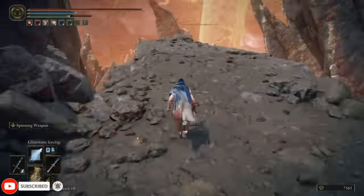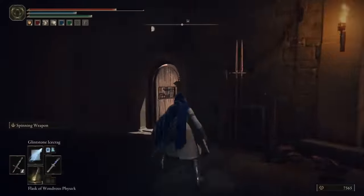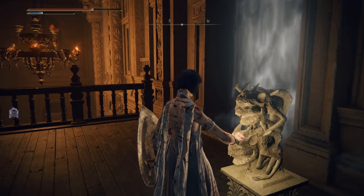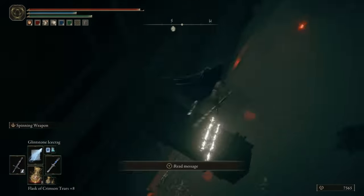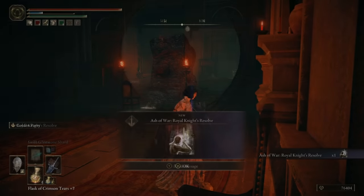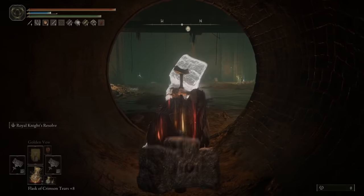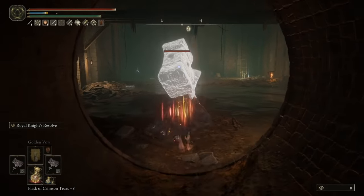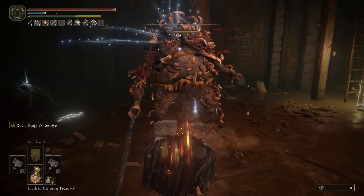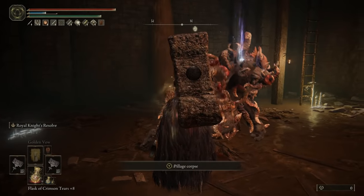On each of these we want the Ash of War: Royal Knight's Resolve. If you don't know where to get this, it's in Volcano Manor - not a long run from the site of grace by the Godskin. What this does is give your next swing a roughly plus 80 percent damage increase, and applying this to both weapons while doing a plunging attack with power stancing uses both weapons, creating quite the compound effect.